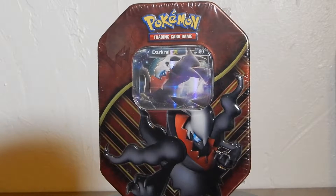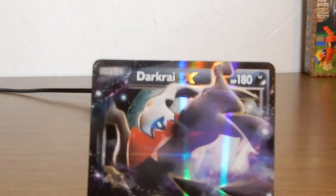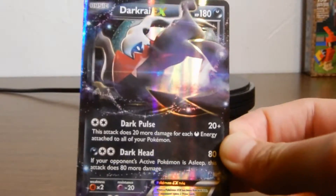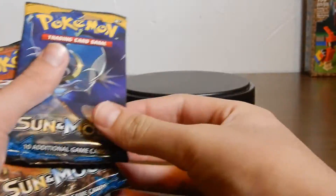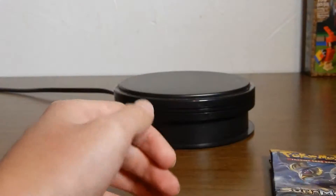Opening up this Dark Rye EX team to see what's inside. After opening everything up we got the Dark Rye EX card, two cinnamon booster packs — one Evolutions and one Fates Collide.